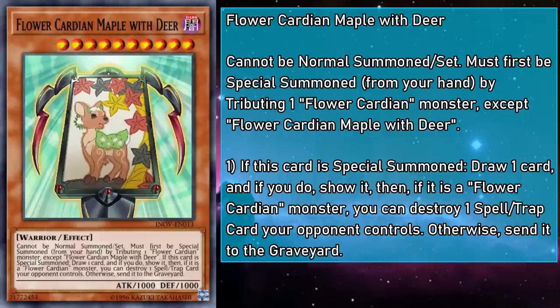Flower Cardian Maple with Deer is a level 10 monster with 1,000 attack and defense that can't be Normal Summoned or set, and must first be Special Summoned from the hand by tributing a Flower Cardian monster, except a copy of itself. If this card is Special Summoned, draw a card, show it — then if it's a Flower Cardian monster, you can destroy a spell or trap card your opponent controls; otherwise send the drawn card to the grave. Like Clover with Boar, Maple with Deer can smash your opponent's card so they aren't an issue when you go for later parts of your combo. And because neither of them are once per turn, the more of these you can cycle through, the more havoc you can cause.